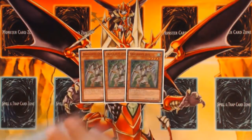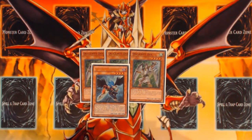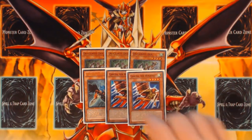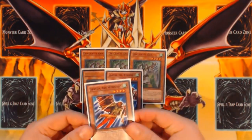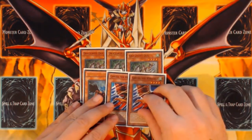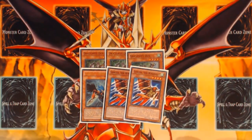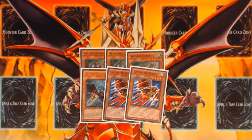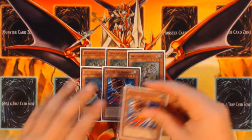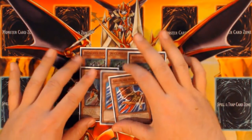This deck has an interesting thing where Vajrayana just naturally can out Masterpiece by pumping itself to 3800, and you can go to 5000 with a Divine Lance. So there are nuances and capabilities in this deck. Anyway, showing the deck list — it's very combo-centric in structure. Three copies of Grimity Ducks, one copy of Blackwing Zephyros the Elite, and two copies of Garuda the Wind Spirit.